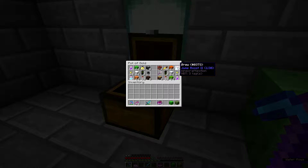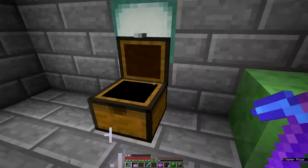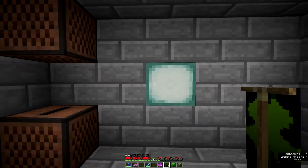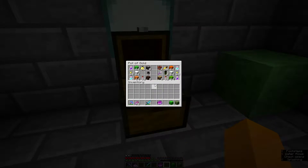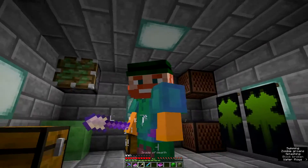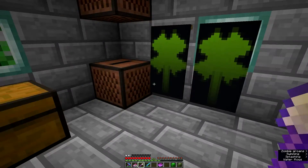We've got TNT, golden carrots, a brew, orange concrete, golden nuggets, white wool. Some banners — let's put the banners down and see how they look. We also have a spade with Efficiency I, Silk Touch, and Fortune III. It's the St. Patrick's Day theme, right? Look at me — I'm a leprechaun!